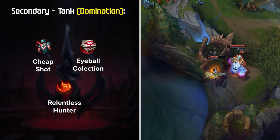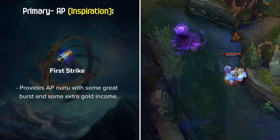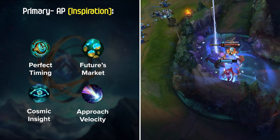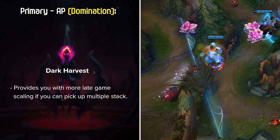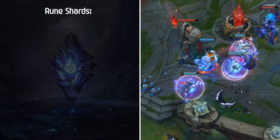For AP Nunu runes, First Strike is the most common choice, providing great burst and extra gold income when constantly engaging in fights. To close out the Inspiration page: Perfect Timing, Future's Market, and either Cosmic Insight or Approach Velocity. Dark Harvest is another option, similar to First Strike for burst but with more late-game scaling if you can pick up multiple stacks, with Cheap Shot, Eyeball Collection, and either Relentless or Ultimate Hunter. For Rune Shards, Tank Nunu always runs Attack Speed Adaptive, while AP Nunu is stronger with Double Adaptive, finishing with either Armor or Magic Resist depending on jungle matchup or team comp.